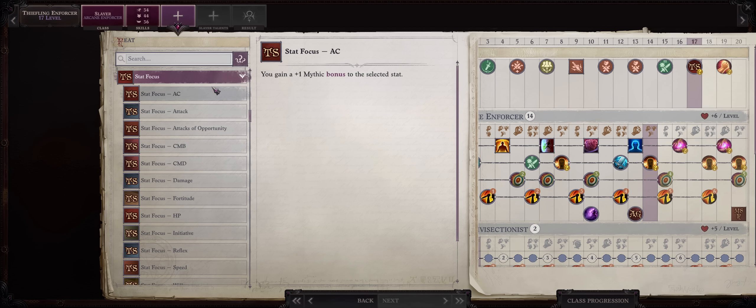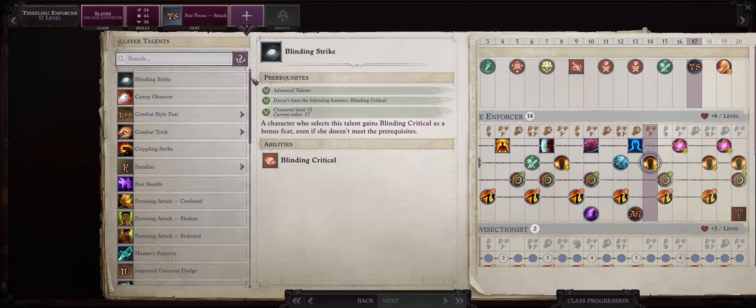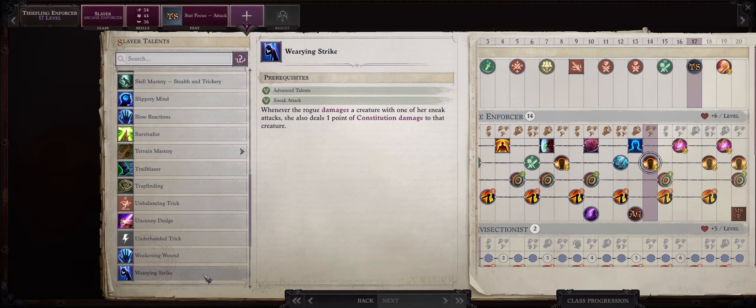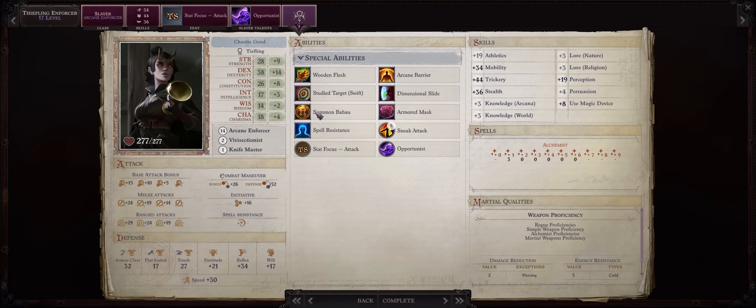First, stat focused — and you can choose two of them: Armor Class, Attack, or Damage. I do believe you have enough bonuses to damage, so I'd rather pick Attack now, together with a second advanced talent. And remember, either Opportunist or Wearing Strike. The only issue with Wearing Strike is some bosses are immune to ability damage, but most enemies aren't. I'd rather Opportunist now for the extra attack.